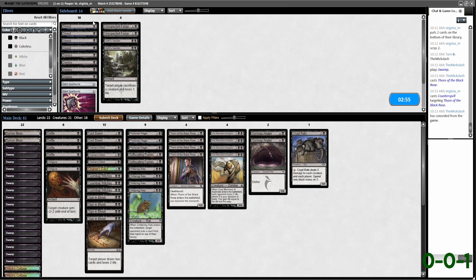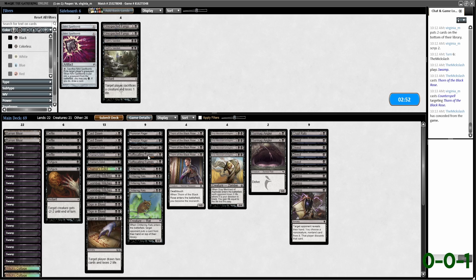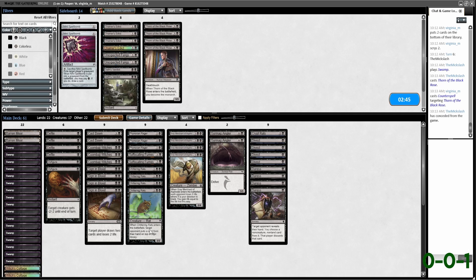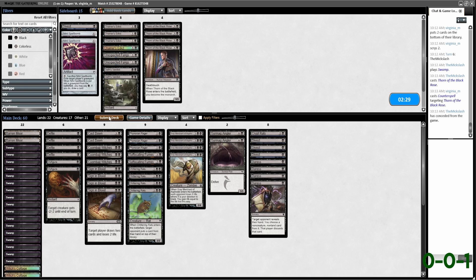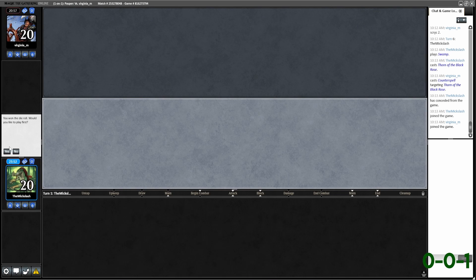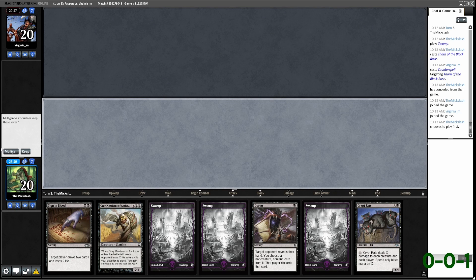Crypt Rats, let's bring in all of it. Going down all Edicts and Thorns, going down one, bring in the three Divests. I'd like to go first. Keep.